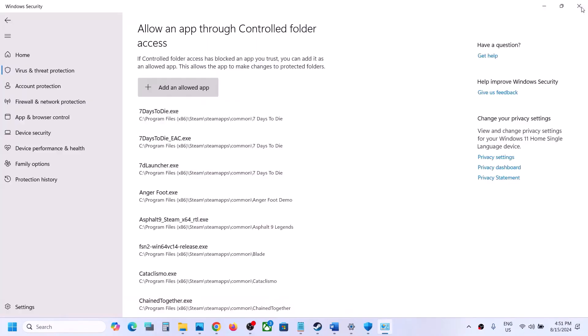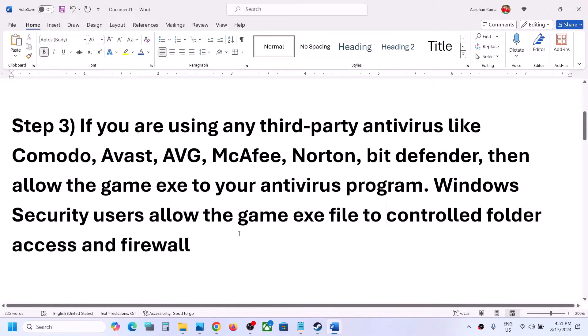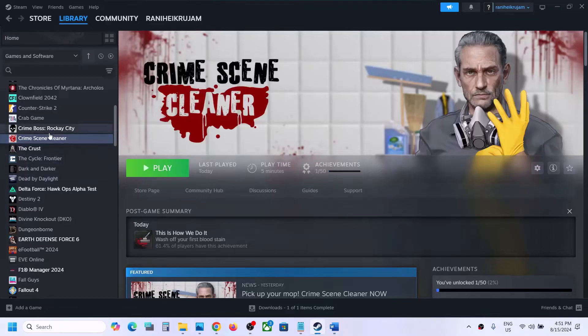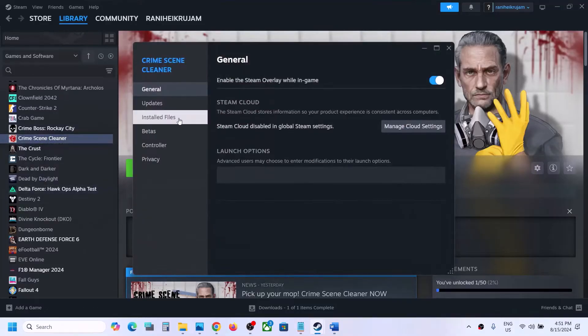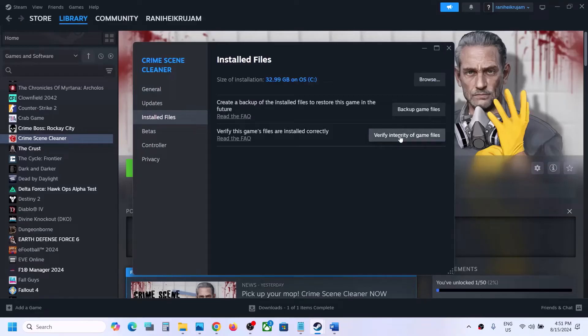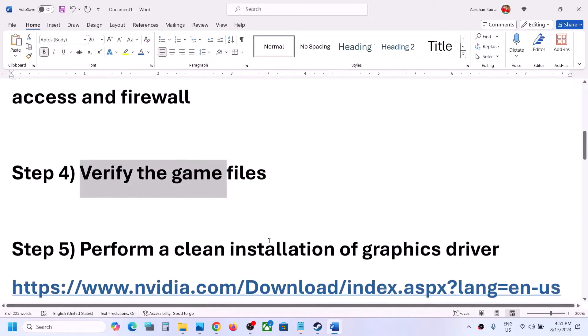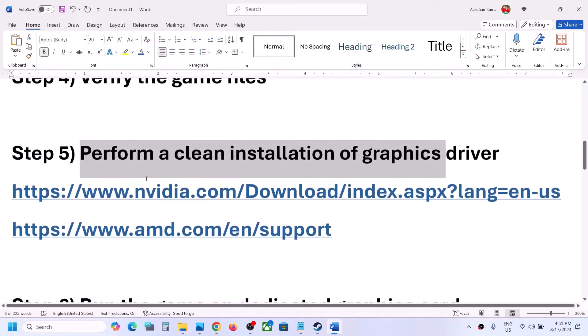The next step is to verify the game files — this is important. Go to Steam, right-click on the game, select Manage, select Properties, then go to Installed Files and click on 'Verify Integrity of Game Files.' Once the verification is 100% complete, you can launch the game and check.